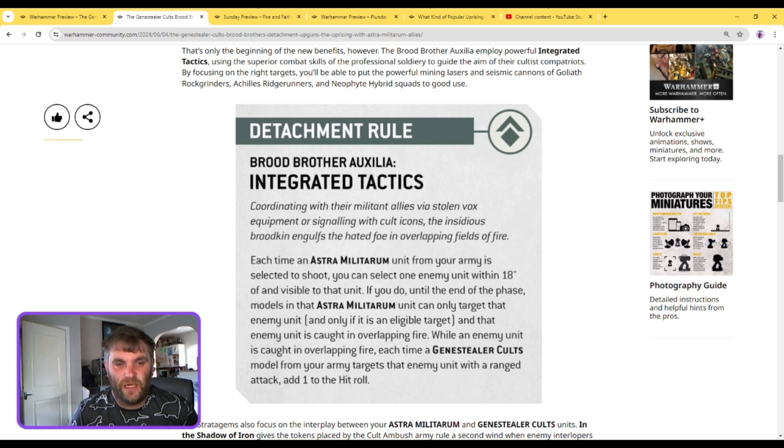Bear in mind, currently with Day of Ascension you come from deep strike, get Sustained Hits, and ignore cover — but this only gives plus one to hit, and only within 18 inches. You can't just stick artillery at the back and fire into the enemy. Your Cult units are going to need to be within 18 inches, so this pushes you more toward units like Hellhounds and Sentinels and lots of regimental units rather than artillery and big tanks with range.